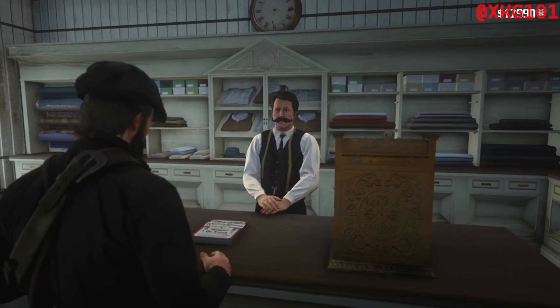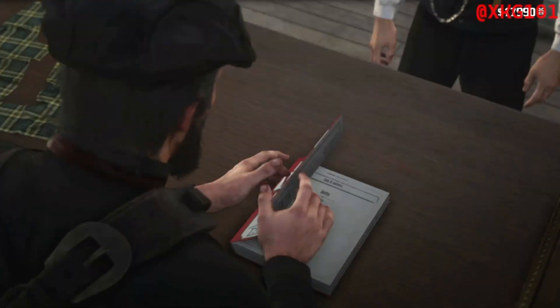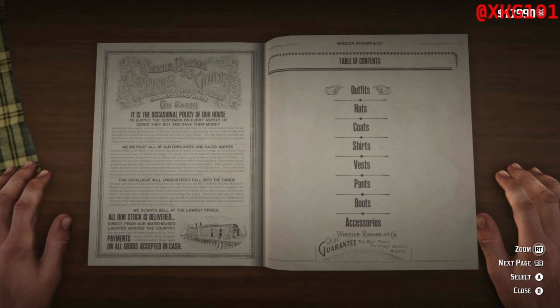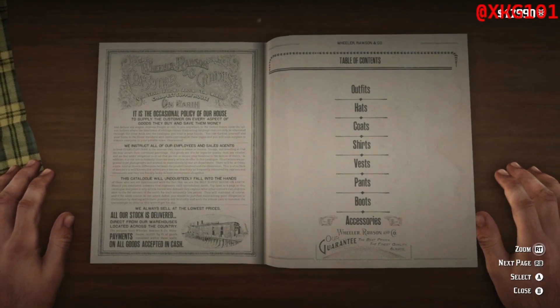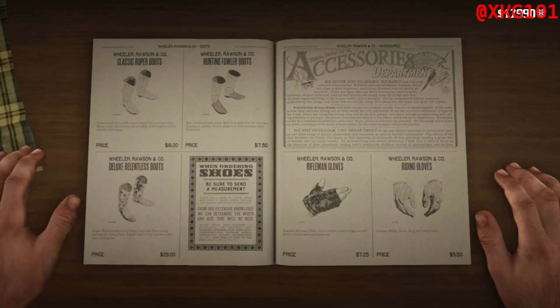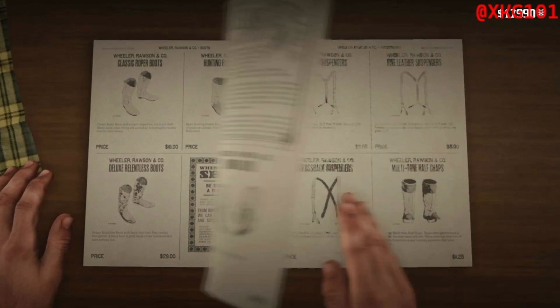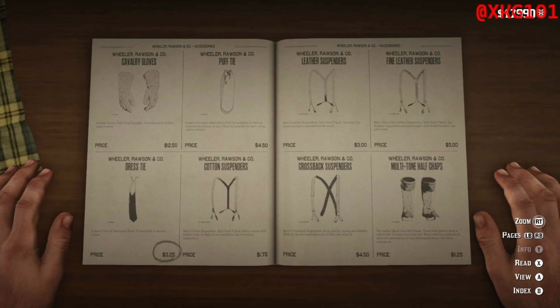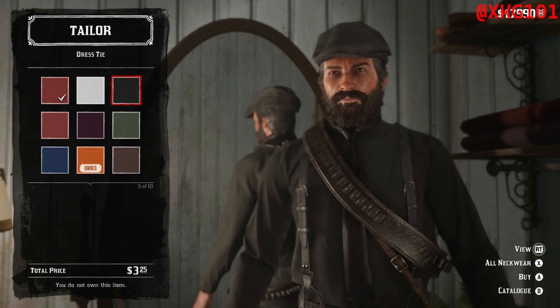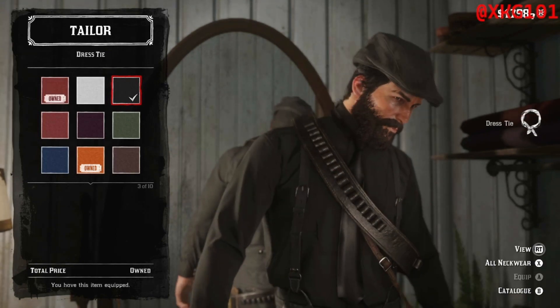Browse the catalogue. You want to go to accessories now, so right on the bottom. There's a dress tie here, and you want that black.